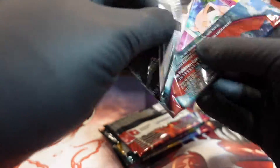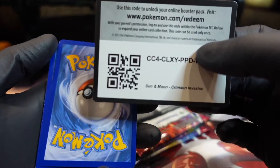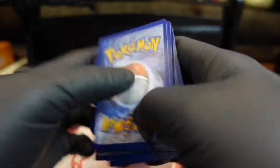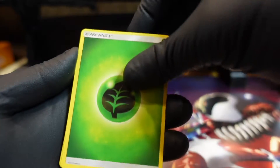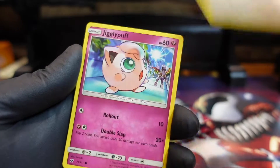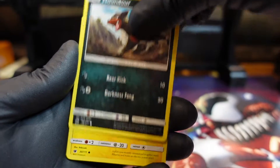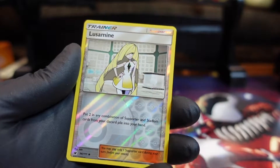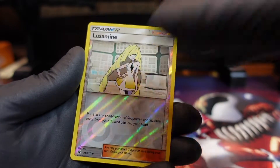Yes, now this is the red box. We just finished up the blue box. One, two, three, four — okay, let's see what we get. Another Pikachu — everybody likes Pikachu.